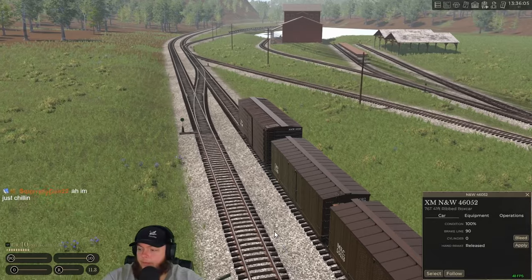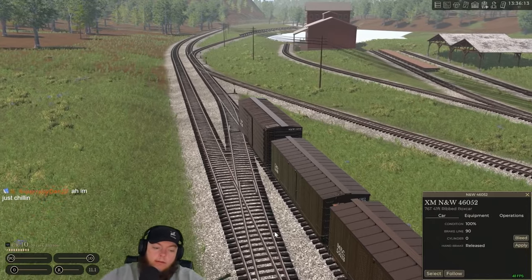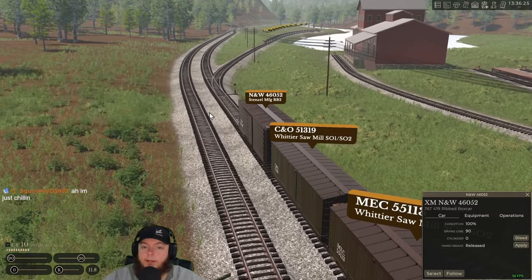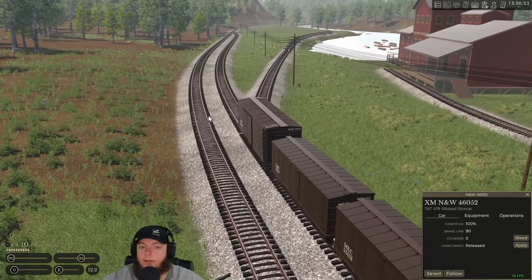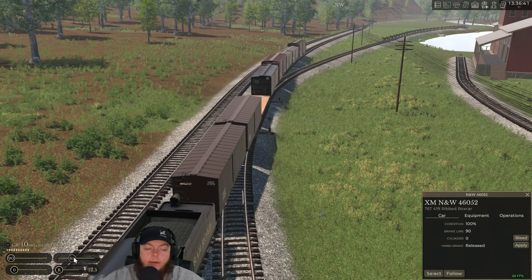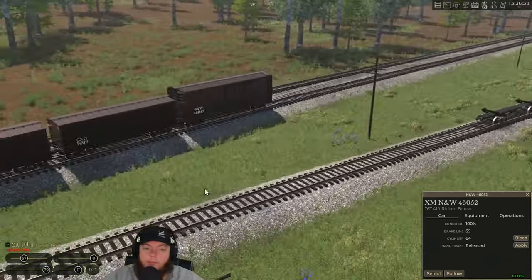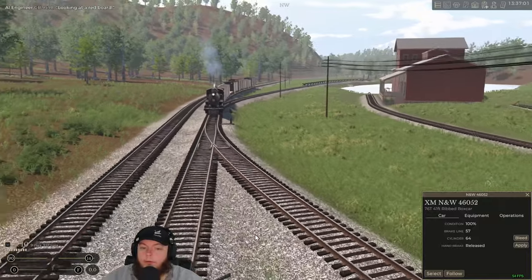We'll have to do that later — probably what I'll do is try to get his train over there and send the diesels back with them or at least a switcher maybe. Chillin, Dan — that's the way to be on a Friday. But first we must spot cars here at the glorious sawmill. Get those cars up there and get some full cars back down here — there's so much stuff to do. At some point later today there will be a point where I'm like there's nothing to do, but even then there's always something to do.